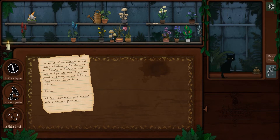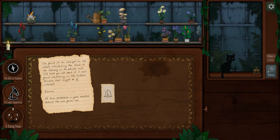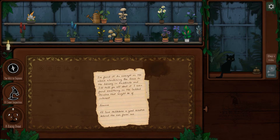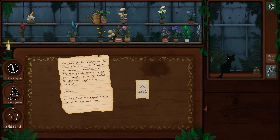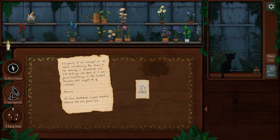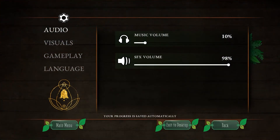I decided to start a new game to show you kind of where it starts. This is the cat — you can pet the cat. Oh, kitty! And then I'm going to bring up the menu to show you some settings.